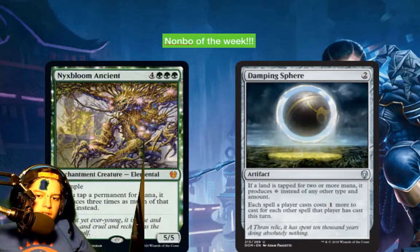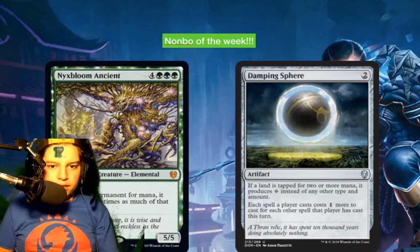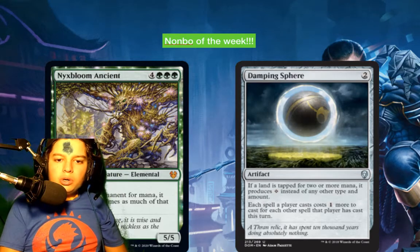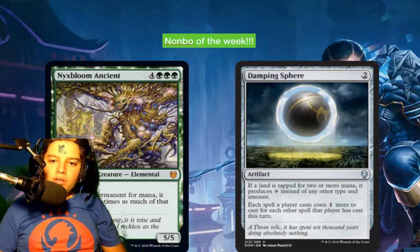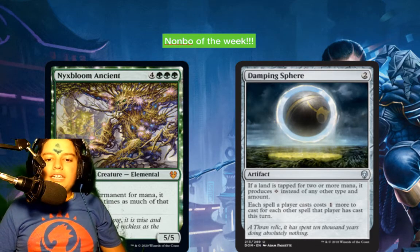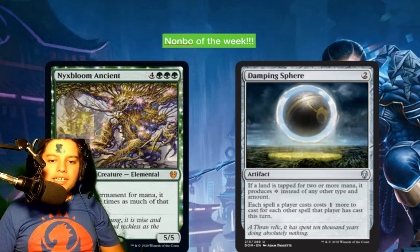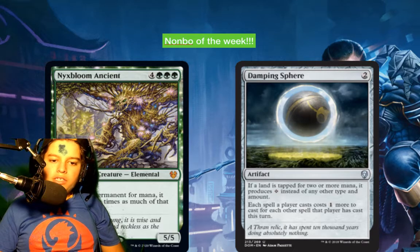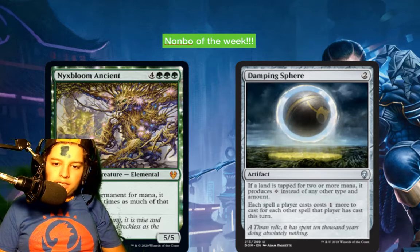The non-bo is Nyxbloom Ancient and Damping Sphere. Basically, if you have both of those down, your lands only tap for colorless mana — that's it. No more colors, no triple mana, because if a land needs to tap for two or more mana, it produces colorless instead.